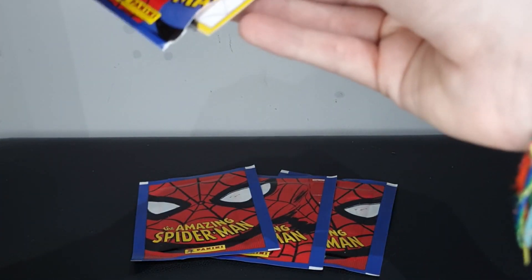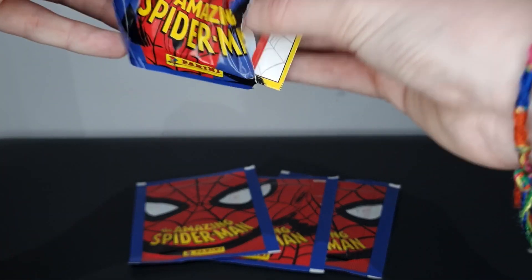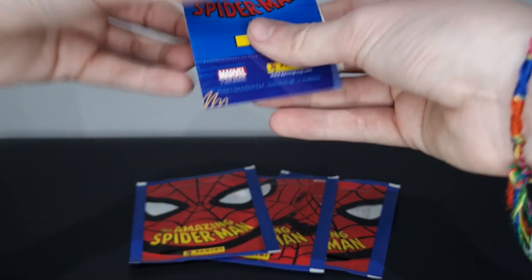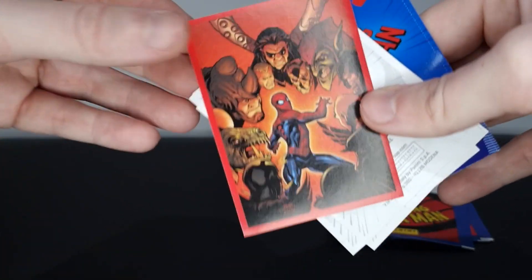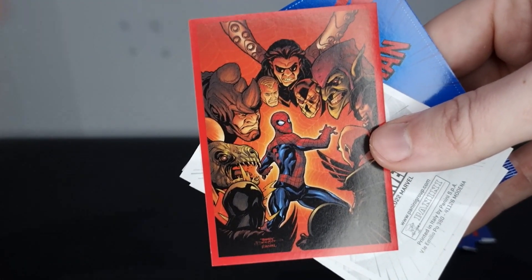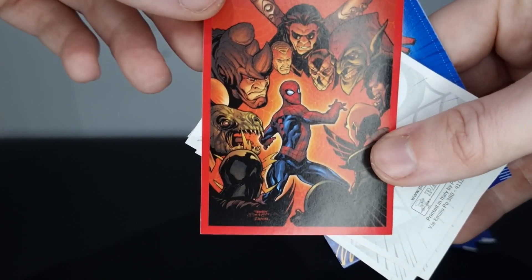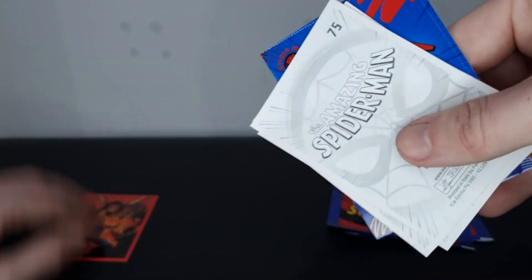We'll struggle to get them out of the packaging as always because it is an absolute nightmare. I've already seen what the trading card is going to be — I know it's going to be a double. Starting off strong, I definitely don't have that one and that is a fantastic image. Goblin, Shocker, Octopus, Sandman, Rhino, Lizard — is that Vulture? Yeah, Vulture's there. Let me know down in the comments who that is, and that's going to be Mysterio. Really cool.